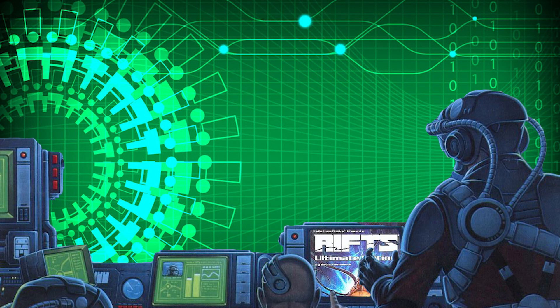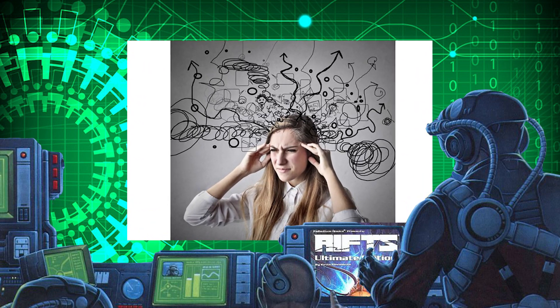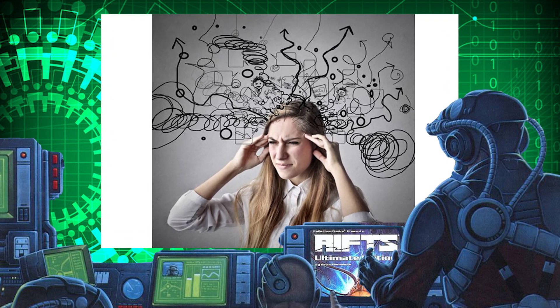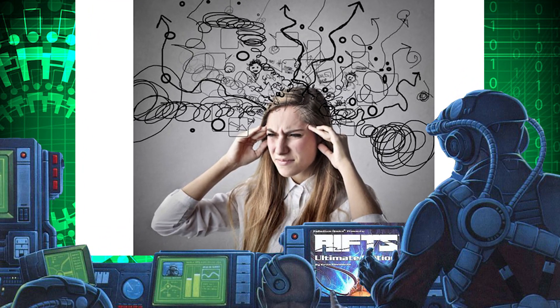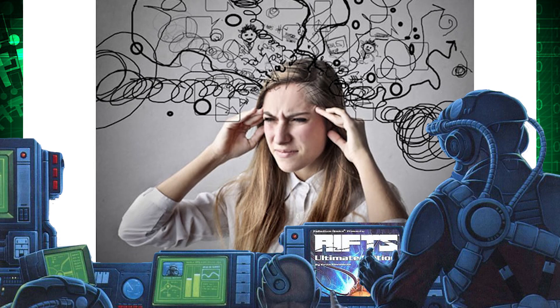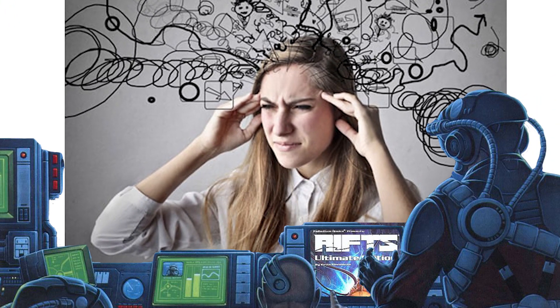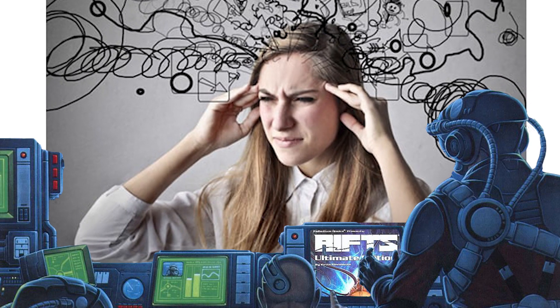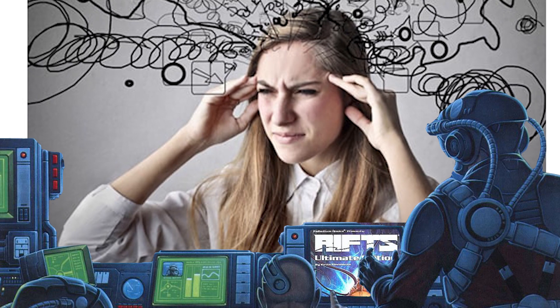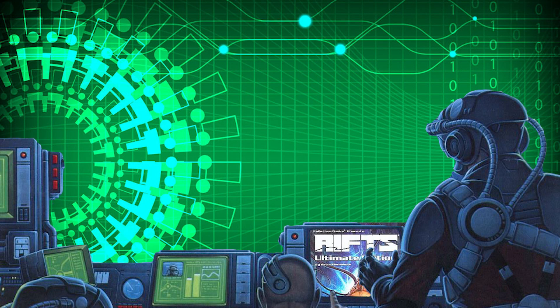Number 2: Moving on to the second level for our second spell on the list, we take a look at Befuddle. Very often, crowd control spells can turn the tide of combat. Befuddle is a spell that causes disorientation and confusion for the target. If they fail the standard saving throw, the victim is minus two to strike, parry, and dodge, and their total number of attacks are reduced by half. Any skills they use during this period are also reduced by minus 20%. This spell costs six PPE, has a range of 100 feet, and a duration of two minutes, with a standard saving throw. A save means they are utterly unaffected by the magic. This spell only works on a single individual, but with each turn you can continue to cast it on other foes with no penalty.